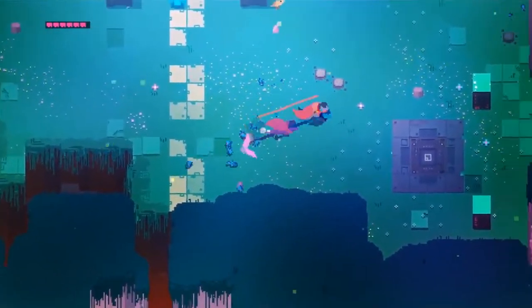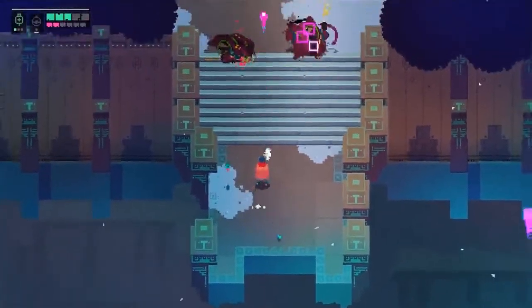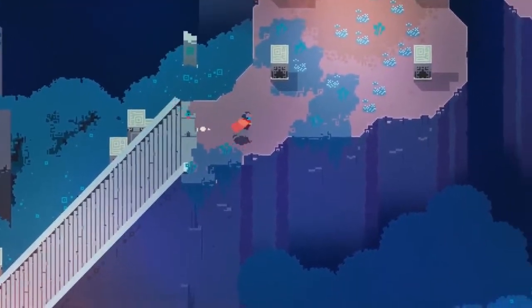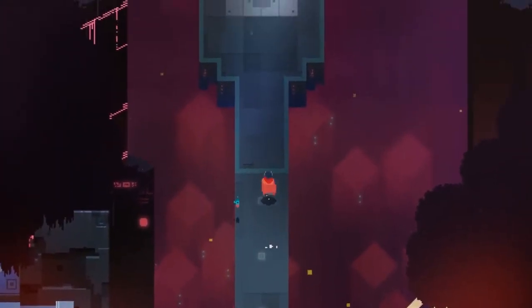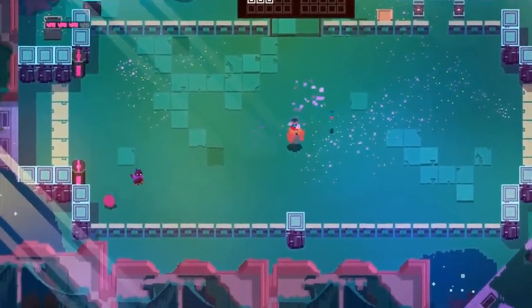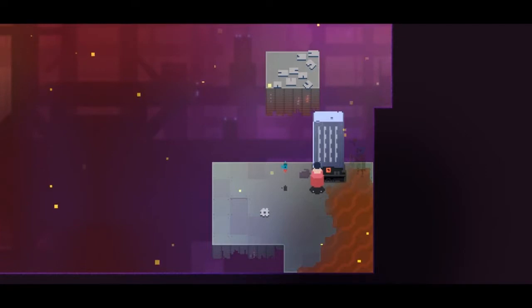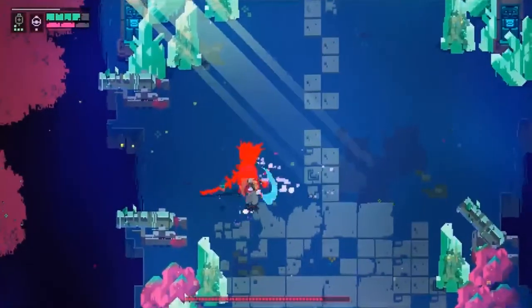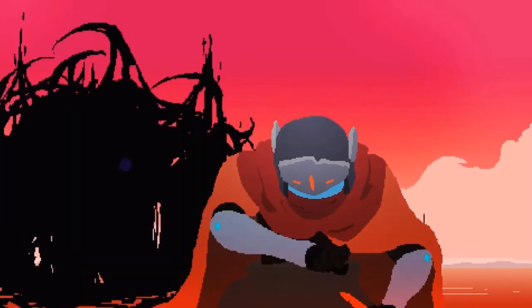Overall, Hyper Light Drifter is a surreal and trippy game with a focus on careful exploration and strategic combat. With fluid, responsive controls, awe-inspiring imagery, and a detailed world full of hidden secrets, it's an experience that kept me in its loop for hours on end, and one that I still play. Though I've already beaten it twice, there's still a lot to dive into, such as the mini games in the town, collecting all the collectibles, diving into the lore, trying out the boss rush mode, and more. It's a game that keeps me coming back, and that's what makes it so fun to play.